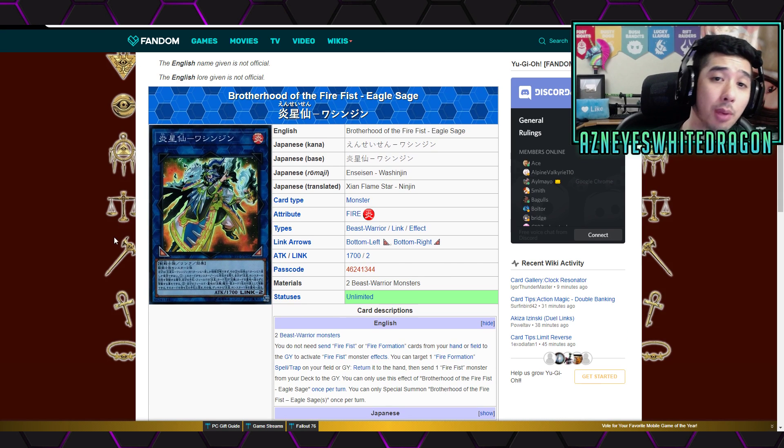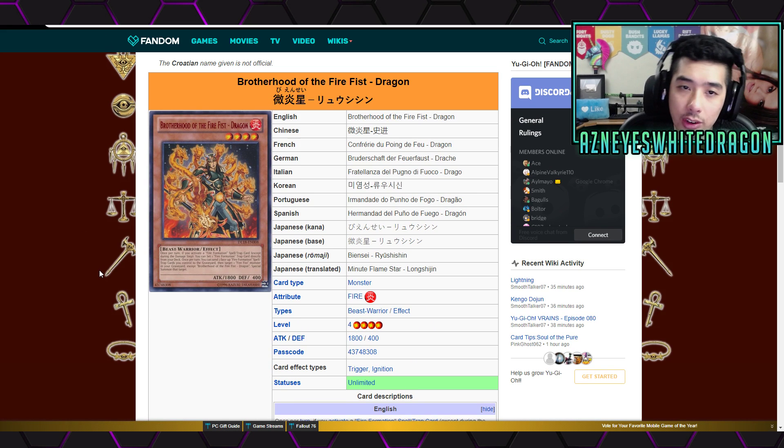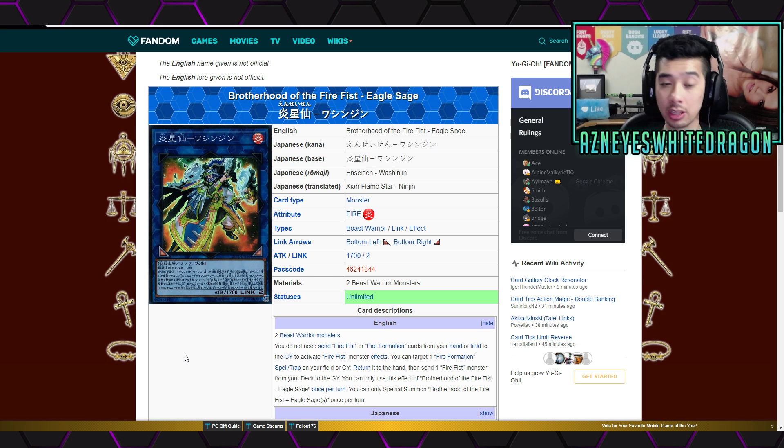Next up, Brotherhood of the Fire Fist Eagle Sage, which is the new Link monster for Fire Fist. It has the effect where you don't need to send Fire Fist or Fire Formation cards from your hand or field to the graveyard to activate Fire Fist monster's effects. The real question was: do you even need to control them to activate the effects? The answer is no — you don't even have to control the Fire Formation cards. That's an important ruling for any Fire Fist player.